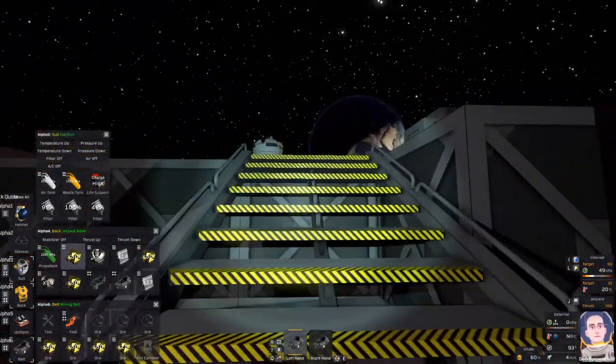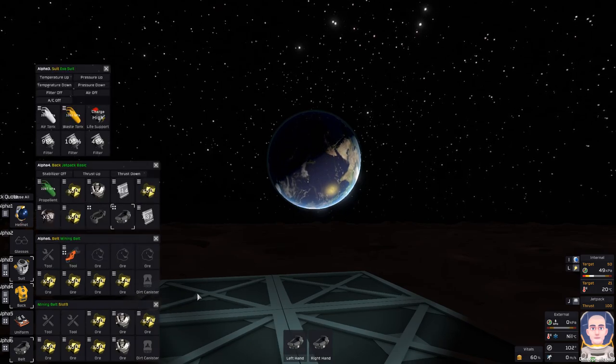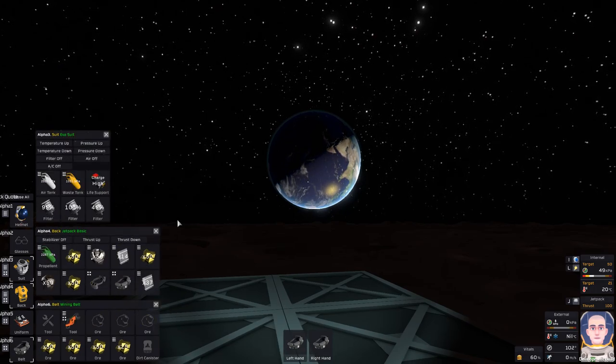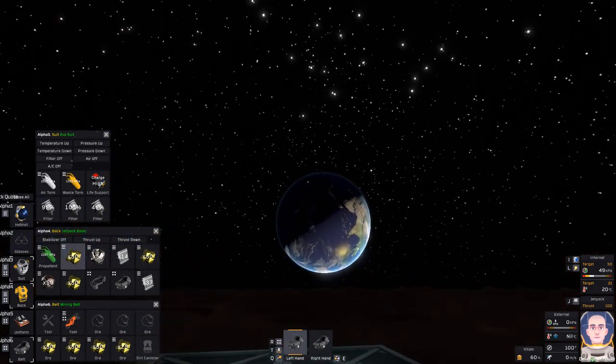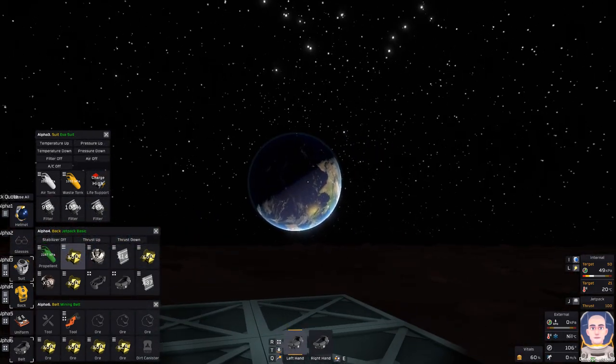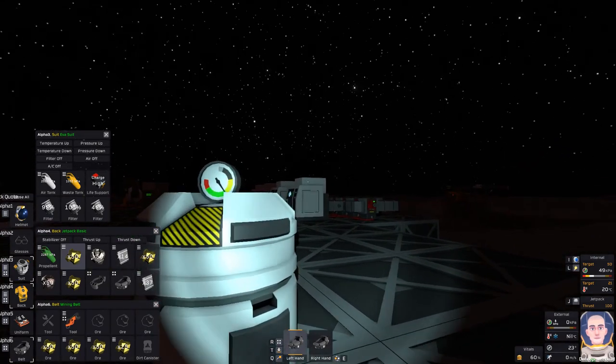Hey everybody, it's BC here and welcome to another episode of Stationeers. Guess what - I found a whole bunch of gold! Series is over, I'm done, I'm gonna quit, I'm gonna go back to earth... I'm kidding. We're gonna use all this gold to make a whole bunch of vending machines today.